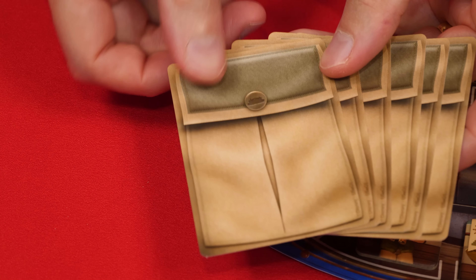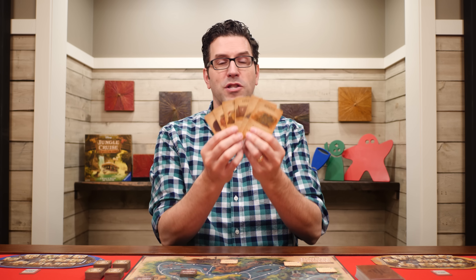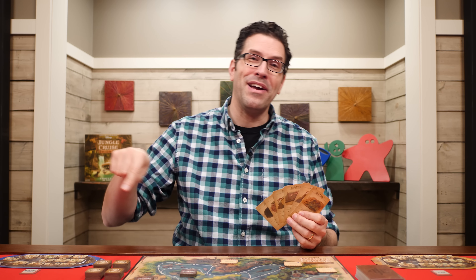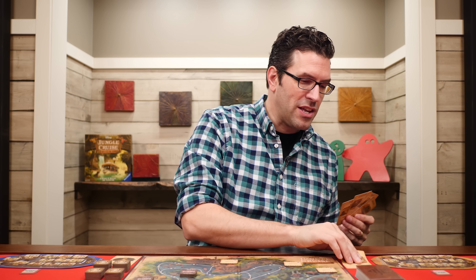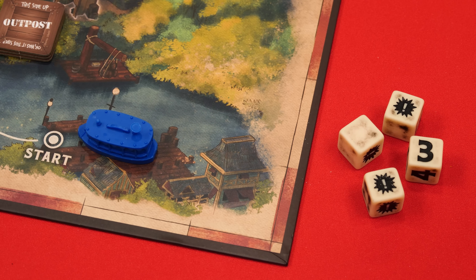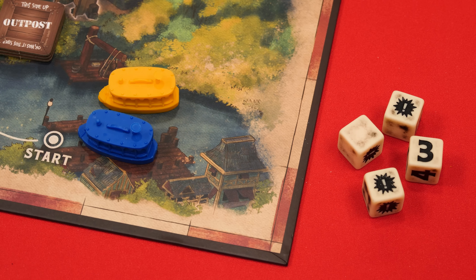Each player is then given one skipper specialty card randomly, placed face up in front of themselves. In later games you can set all the specialties face up and let players pick the one they want, starting with the youngest player and going clockwise. Either way, with your specialties assigned, return the rest to the box. Finally set the dice by the board, put all boat movers on the starting dock, and the last player who told a joke goes first.